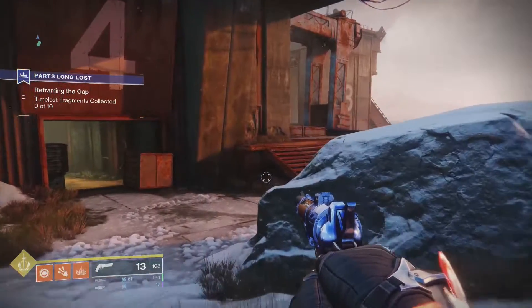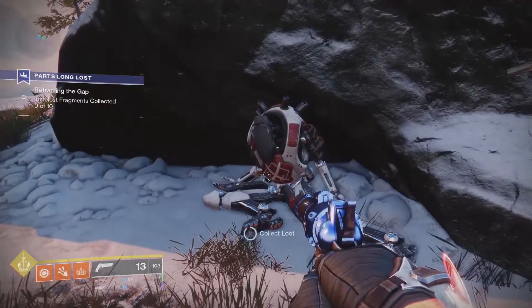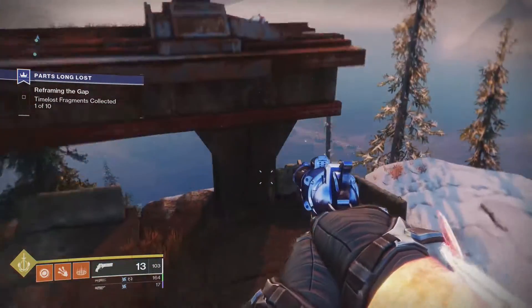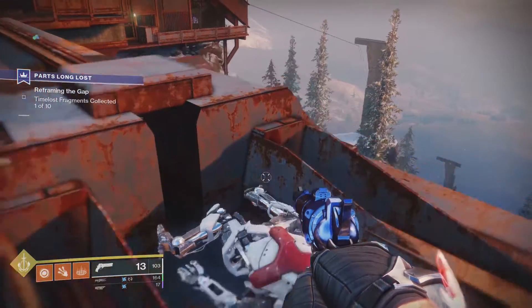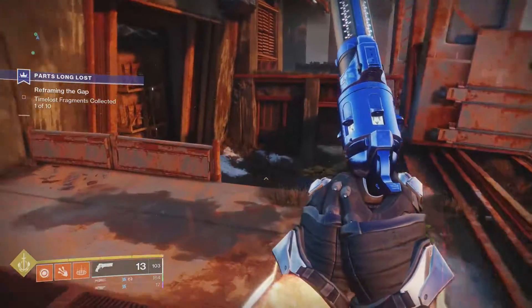Once you're in Twilight Gap, there are 10 time-lost fragments you can collect. They are these crucible droids laying around the map. In this video, I recorded picking them all up in an order that is fluid around the map, so you can just follow the on-screen footage that will take you to all 10 of the droids.